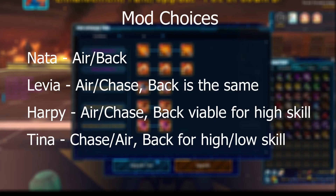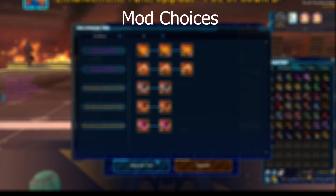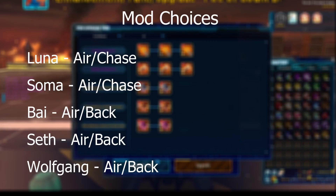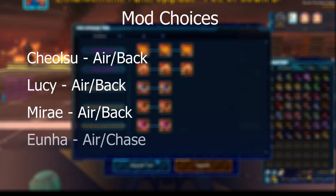Tina is the exception — she wants to go chase and air, but we can replace air for back for really good Tina players or those who can't be bothered jumping for airstrike procs. Vaio: air and back. The last two teams can more or less go back or chase with their mods due to their abundance of force conditionals. The more consistent pairings: Luna — air and chase. Soma — air and chase. Bai — air and back. Seth — air and back. Wolfgang — air and back. Chu — air and back. Lucy — air and back. Mirei — air and back. Yunha — air and chase. Airi — air and back. Airi is the only exception here and she has to use back due to her passive.